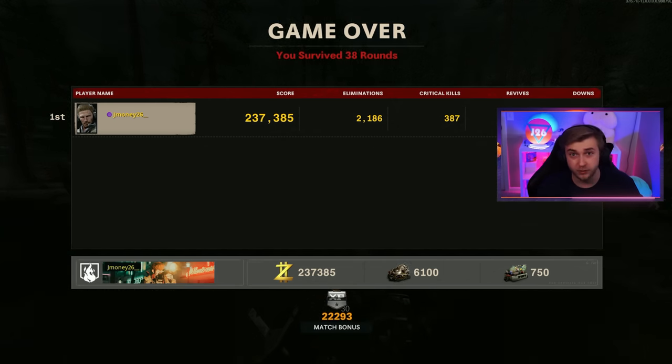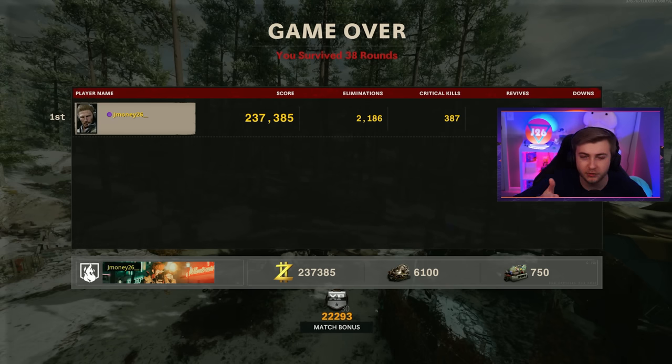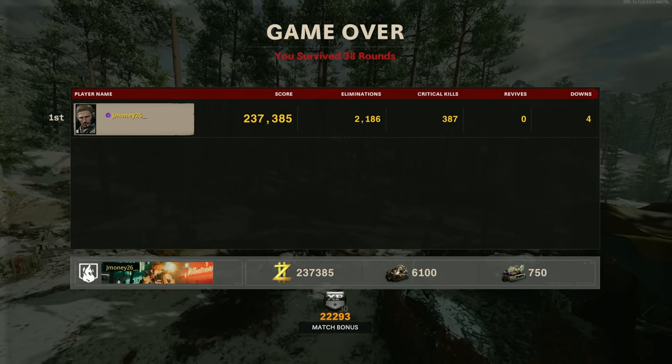It's like whenever I go down, I just start snowballing. Our final stats: 237,000 points, however many kills, four downs. That sucks, that's just not going to cut it. We've got to try again. I'll see you guys when we get back to where we were. All right, we finally made it back to round 38 — we're right back where it ended.